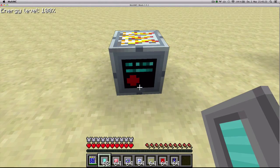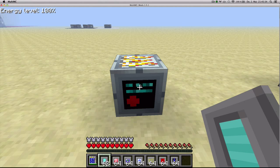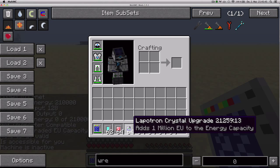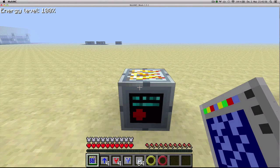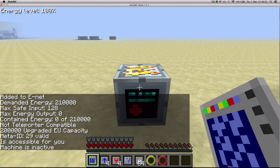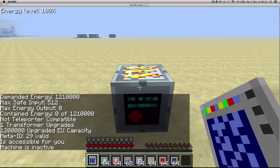To see what upgrades you've already applied, you can use an item called a portable scanner, which you make by putting a crop analyzer and a lithium battery in an assembly machine. If you right-click with it on the machine, you'll see that I've already upgraded 200,000 EU because I've used two tier 1 batteries. Now if you want to use the higher tier upgrades, you're going to need to increase the transformer capacity of your machine. If you want to apply tier 2, you're going to need to be able to accept packages up to 512, and right now it only accepts 128. So if I apply one transformer upgrade, I can use tier 2 upgrades, and it tells me I've already used 1,200,000 upgraded EU capacity.